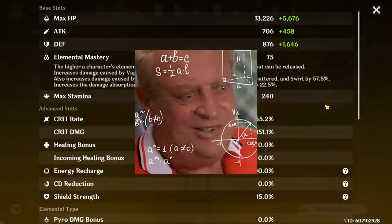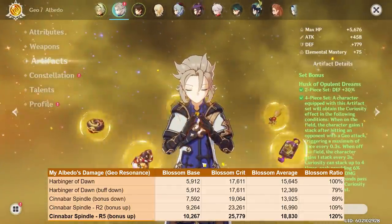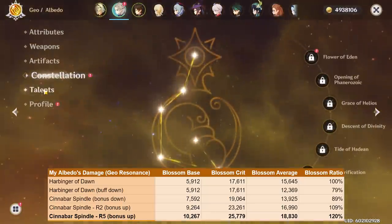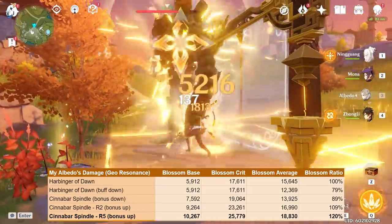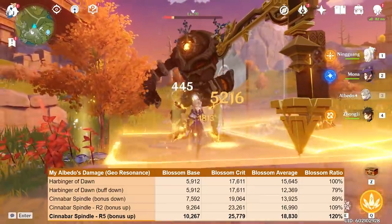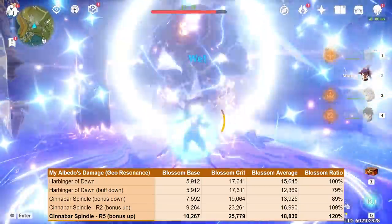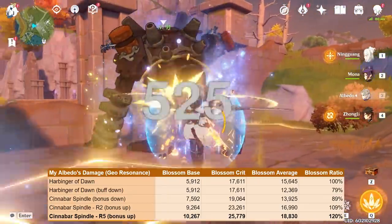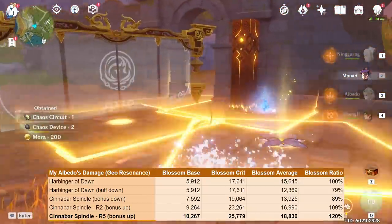Now let's break this down with some more concrete math. This chart is for my current Albedo stats, which has a really bad balance in crit rolls — I'll be farming this dungeon for quite a bit longer. We can see that with the Harbinger of Dawn, while it drastically improves the crit ratio and its buff is up as the baseline, the Cinnabar Spindle at refinement 2 is doing around 9% more damage on its blossoms. Once the Cinnabar Spindle hits refinement 5, we can expect around 20% more average damage. Both weapons do suffer when their passives are down, but for the Cinnabar Spindle, you don't normally keep Albedo on field, and thus his passive won't have nearly as much uptime issues.